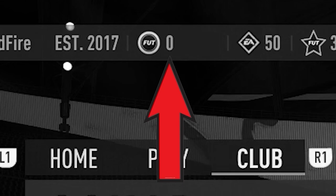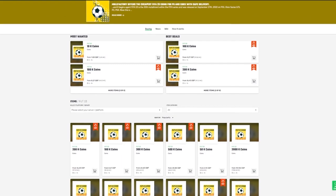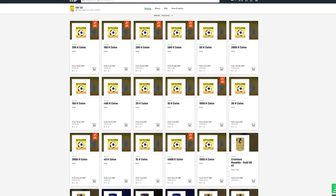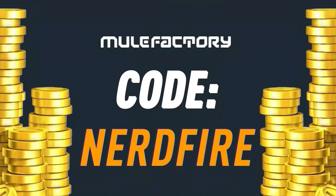Have you guys got a terrible team, no coins, and want to buy some of the brand new players from the Team of the Year promo? Go no further than millfactory.com — get the cheapest, safest, most reliable coins and use the code NerdFire at checkout for five percent off. Link is in the description below.